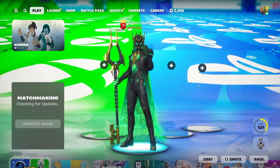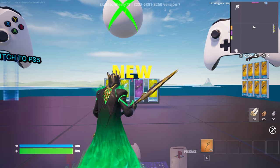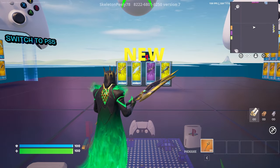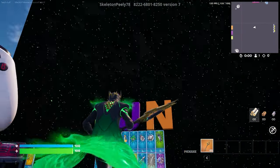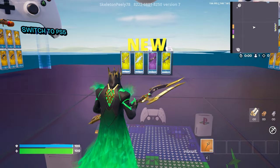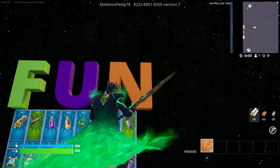Once you guys put your game on private, ready up and follow all my steps for this insane chapter 5 season 2 XP glitch. Once you're in the secret XP glitch room, all you have to do is turn around. You should be in a cannon or like a red versus blue game. The secret XP button will be right here on this letter N.